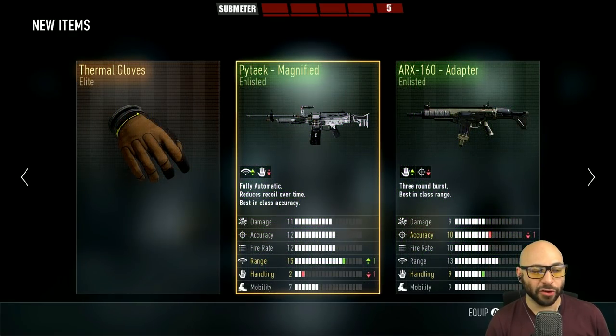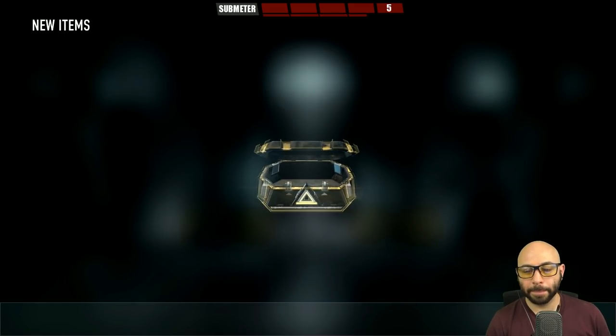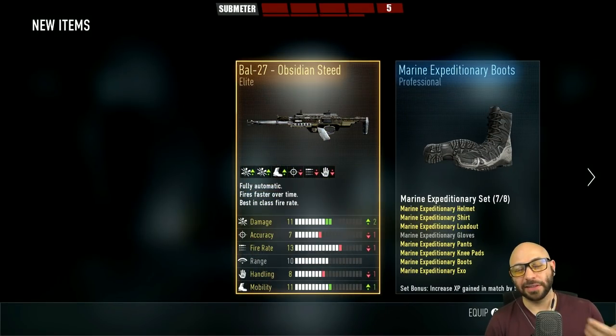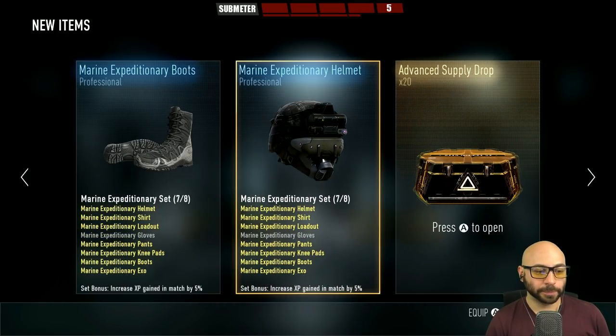Elite. Thermal Gloves. Number 21. Elite. Obsidian Steed — this is what I like. I like the Obsidian Steed more than the Speakeasy. This is currently my favorite gun. There we go. Man, I'm missing so many single pieces.